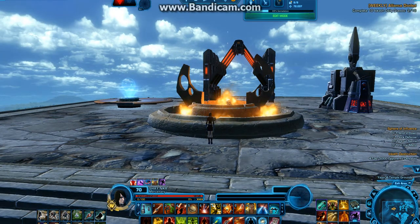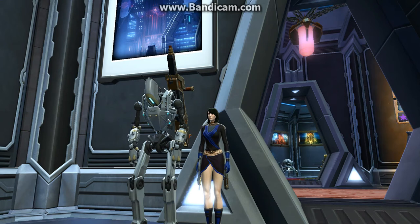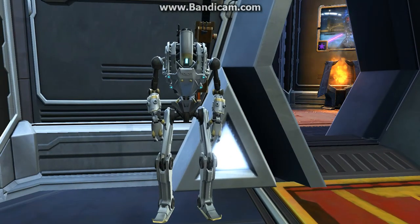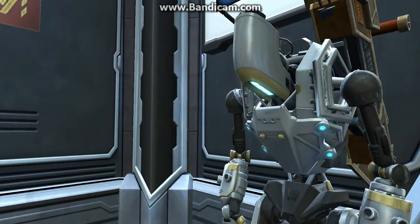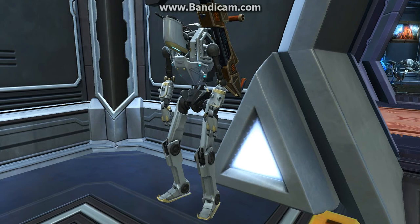Moving on, we're going to go to my Dromund Kaas Stronghold. The last decoration I actually got out of this Hypercrate — and one I was really happy to get — is the Deactivated Iocath Combat Droid Personnel NPC. Unfortunately this is hollow, so it's not a solid figure. The only animation it does is twitch its arms and hands — that's pretty much it. You can donate this to the guild for 25,000 credits, so it's not bad. It comes with a little Assault Cannon. To me personally, I like it — it's pretty cool. It'll more than likely go on the Manaan Stronghold once we get it.